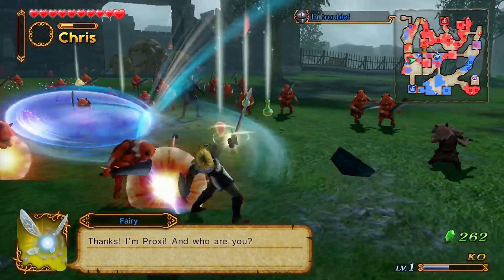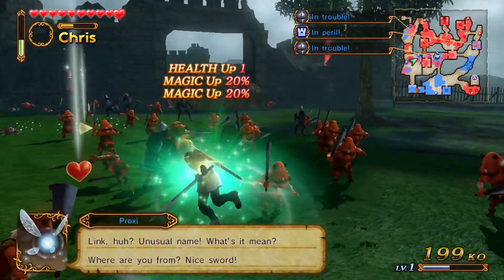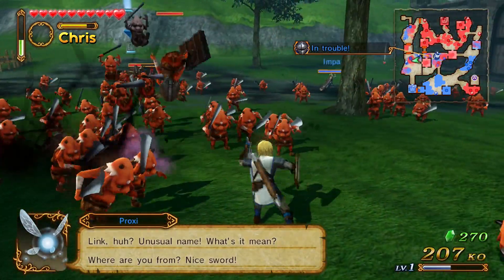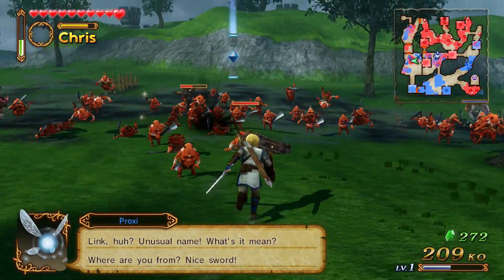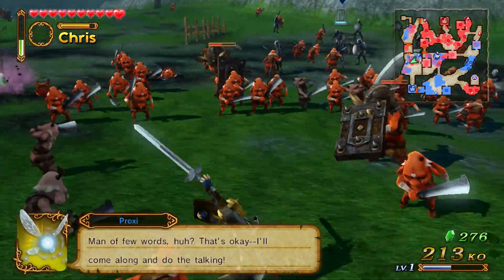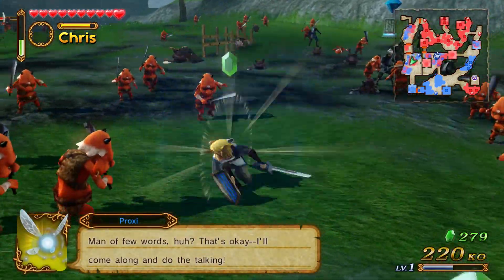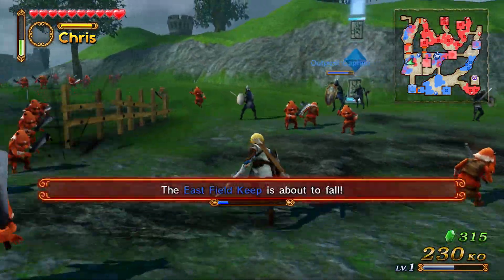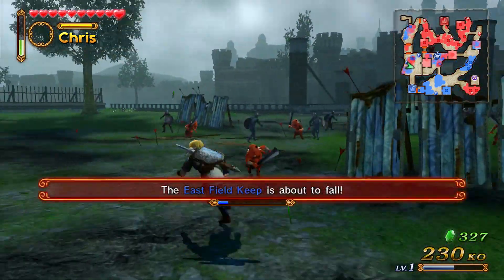Why isn't it Navi? Different dimension. Didn't Navi already die? The fairies die? Too soon, Spence. They pretty much give Link a fairy because Link never talks and you need somebody to speak for him.